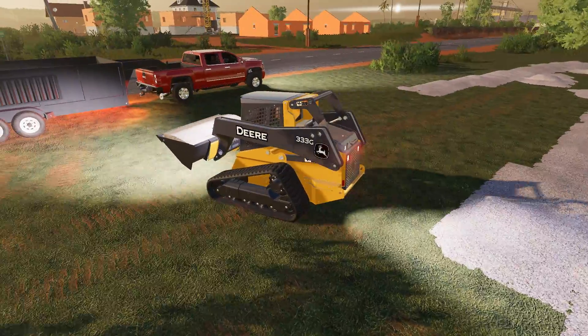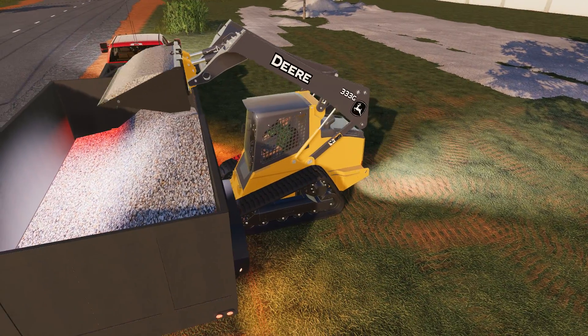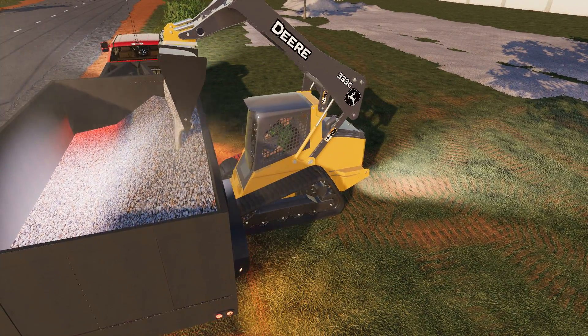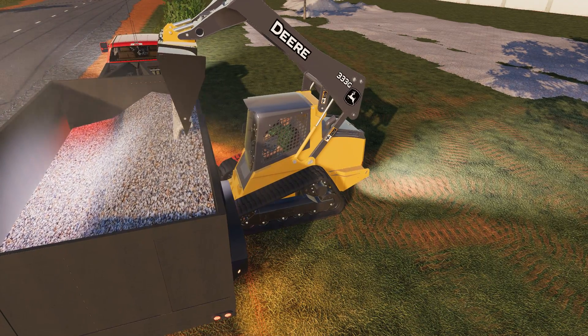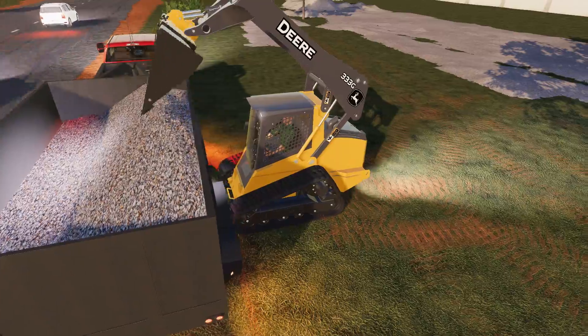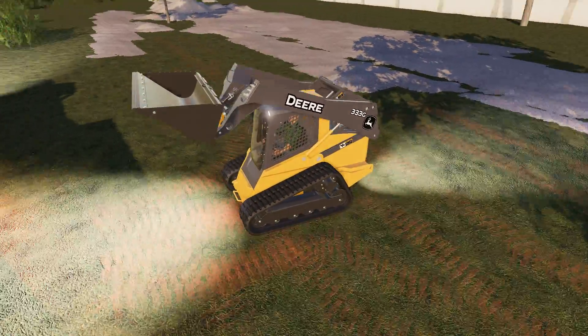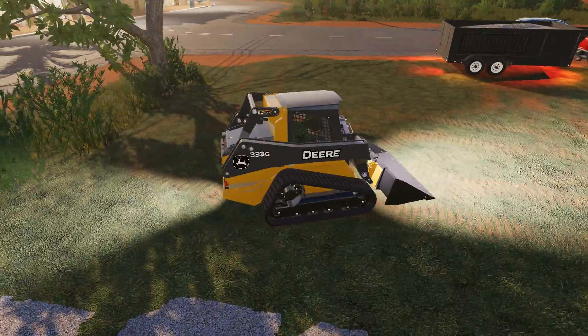It's just awesome using the 333G. I guess it's used. This thing is sweet. 100 horsepower in real life. And the lift capacity is insane, and the height is also pretty good. So pretty sweet machine. This thing can lift a lot in real life, which is pretty awesome.